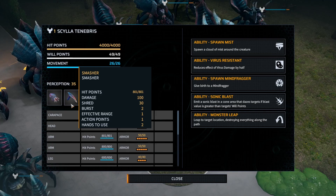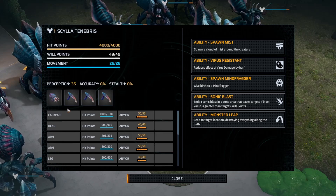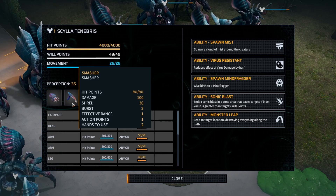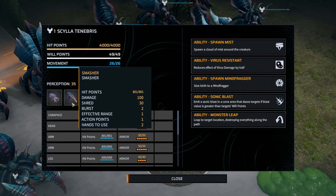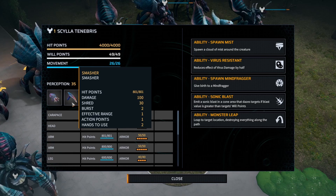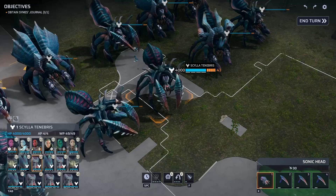The action points for the Smasher Arms is just one, so even if you war cry this thing, it can still move and still hit you with it. Fortunately, it can only use this once per turn because it does a lot of damage — 100 damage and 30 shred per claw, so 200 damage and 60 shred total if both claws hit. That's a lot of damage, but it's a one-use-per-turn ability, so at least that's a small blessing.